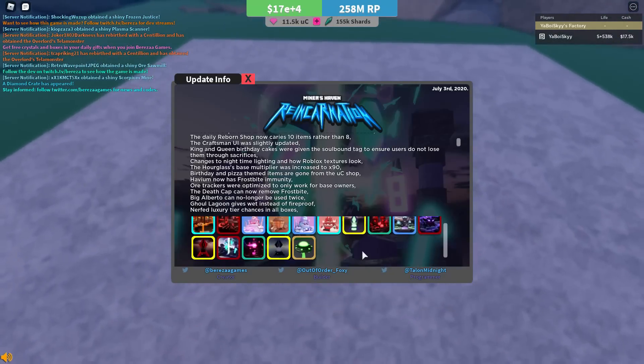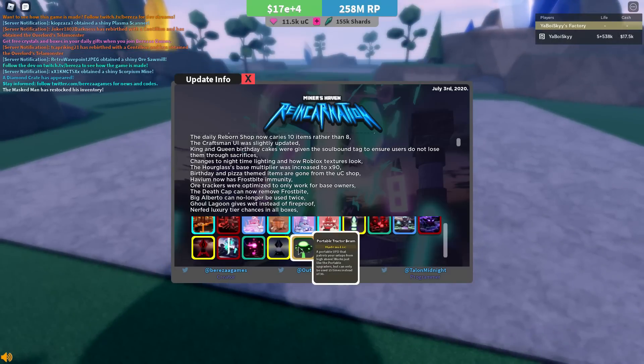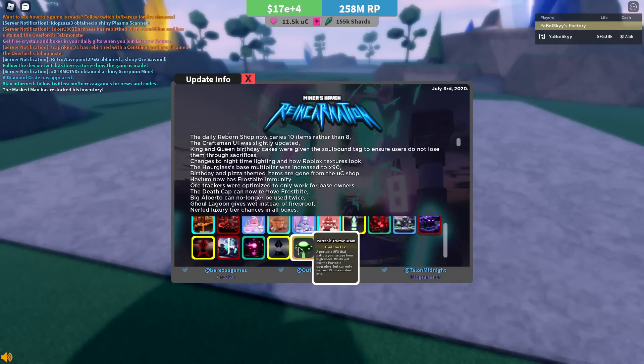The portable tractor beam got a slight remodel — it's a lot smaller now, and I think it got indirectly buffed from it, but it's just a little bit different. Also, three different catalysts for all of the superstitious items were added.